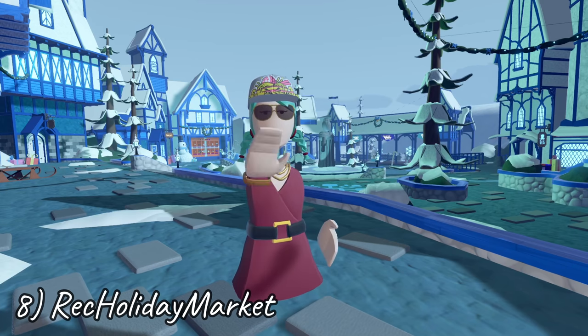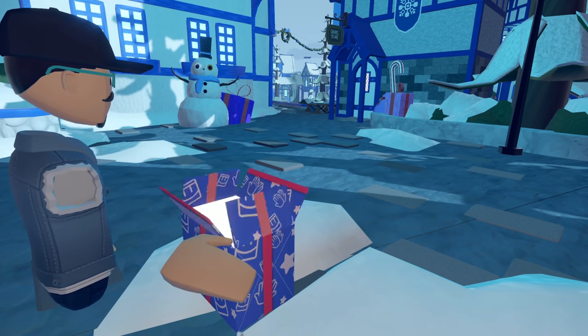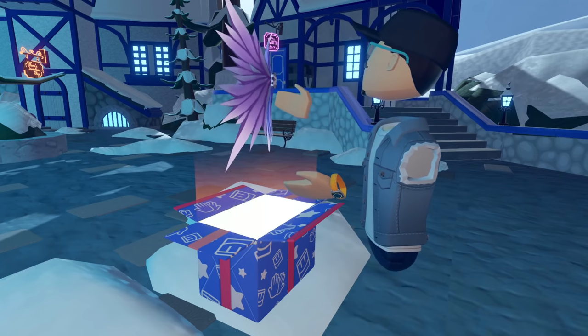Number 8: Rec Holiday Market. Until January 10th, you can head over to Rec Holiday Market and receive a free Jack Frost outfit in lilac. You receive several items, but I personally think the wings are the best part. Make sure to check out each subroom at Rec Holiday Market while you're there, as it's filled with some really cool creations.